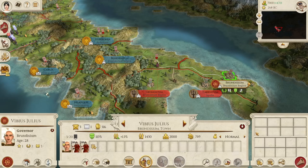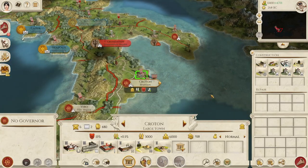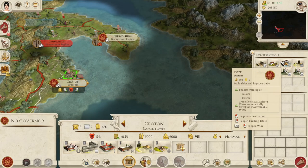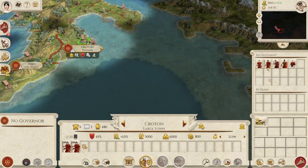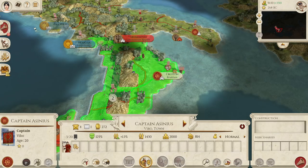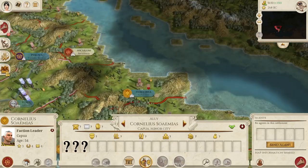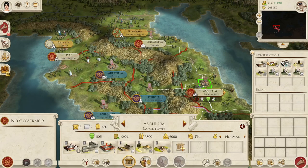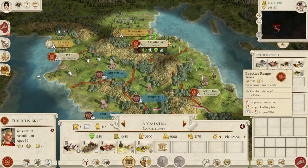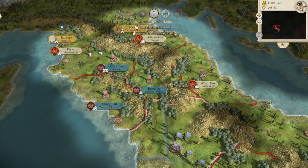Let's make traders in Brindisi and Croton. We need more troops in Croton, so let's get a town watch there and lower taxes — 70% public order, that's okay. Let's build traders and ports everywhere to build up the economy. That's what we definitely need. Let's end the turn and get into a battle with that rebel stack.